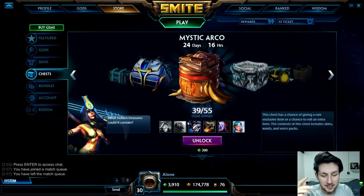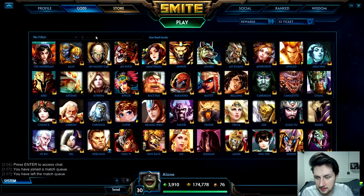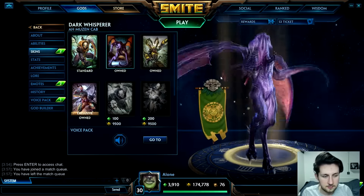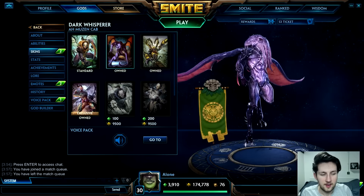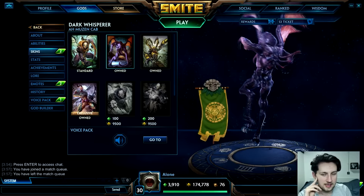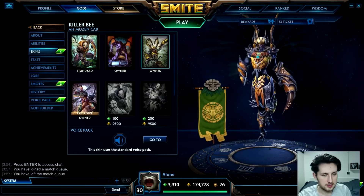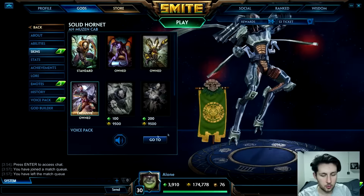It's a good thing I did that extra one — we got the Dark Whisperer skin! Yo, that is so good! I'm so glad I did that extra chest. That is such a cool skin. I've actually got quite a few nice Khepri skins — I've got this one and also this one, which is awesome.